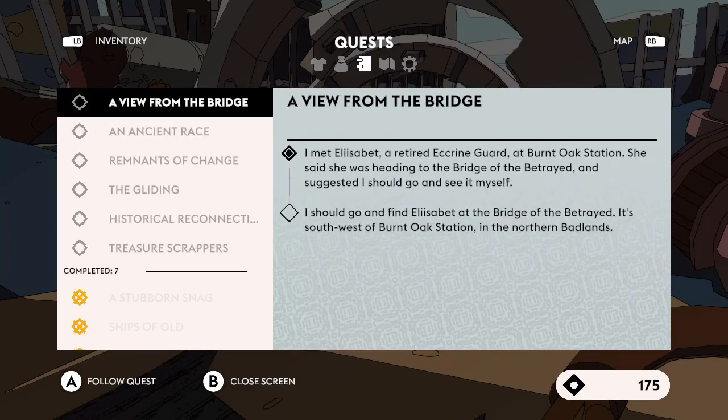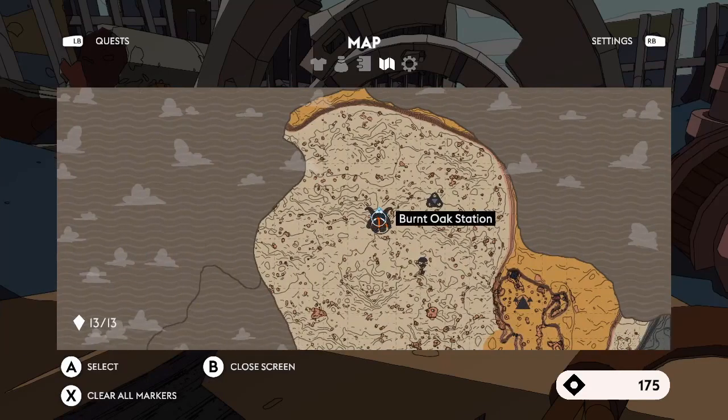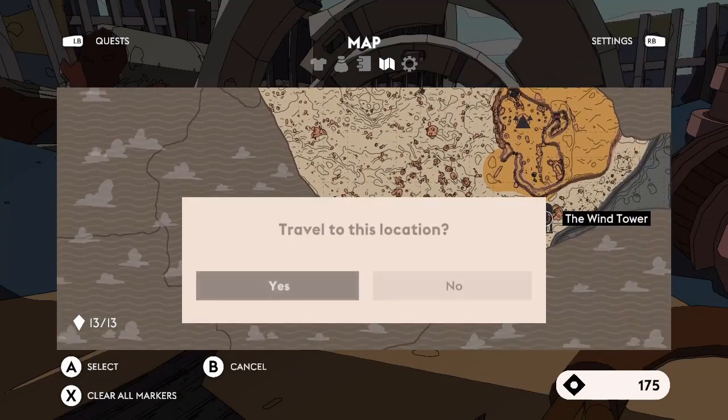Of the remaining quests, larval husks — I'm going to do that one because we've got a waypoint for the location. I think the fastest place to travel from is probably the wind tower, so let's go over there and then travel cross-country. Meet you when we get there.